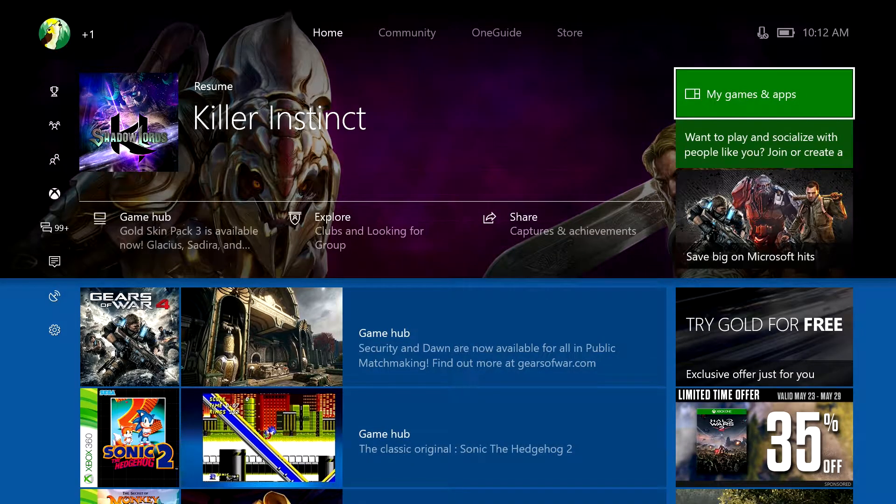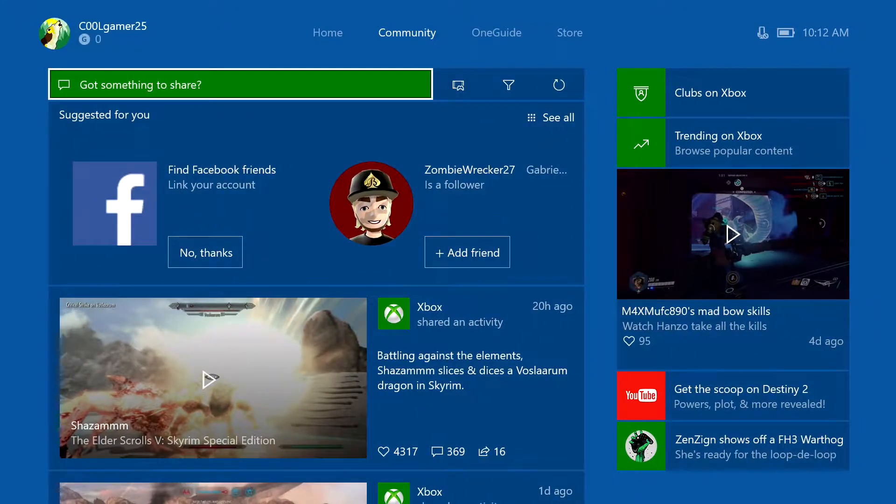Say I like something like Diablo 3 and I want to find a club — how do I go about doing that? It's very easy. So, first thing you've got to do is go into the community area of the console.